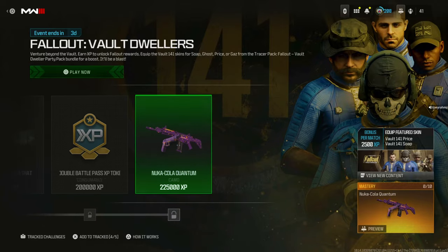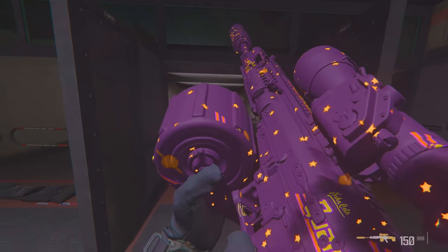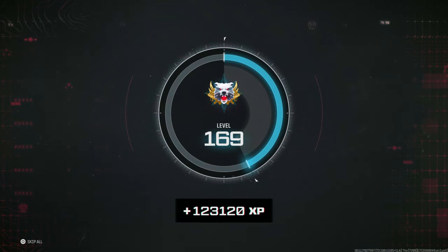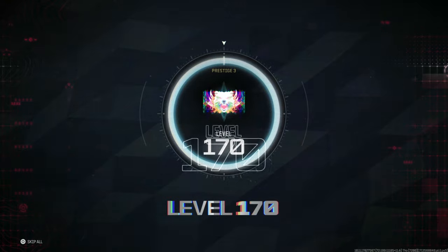There is 225,000 XP needed to unlock the Nuka-Cola Quantum camo, and this is what it looks like. I can get over 120,000 XP in one single game by doing a simple glitch — I'm going to be showing you exactly how to do that now.